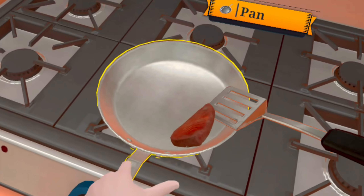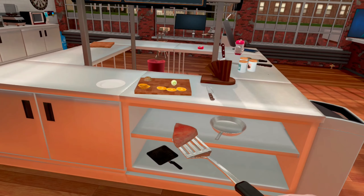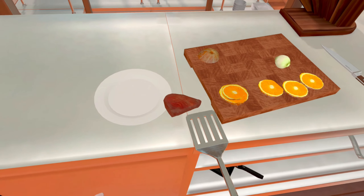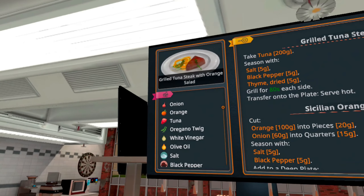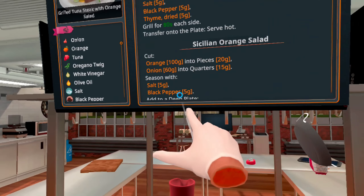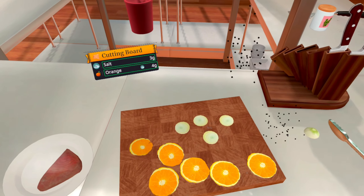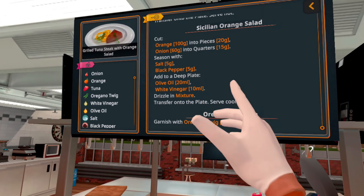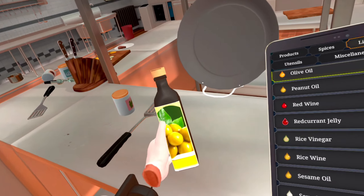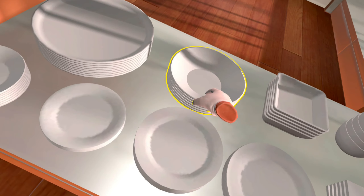Grab it — grab it! Don't do it, oh my gosh, chill! Every time I move it, it moves — look at it! No, why are you bouncing all over the place? I'm gonna plate it just like I see in this picture — just like that. Season with salt and black pepper. Add to a deep plate — olive oil, white vinegar. This looks like a deep plate over here.